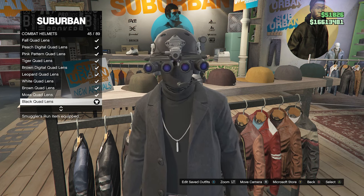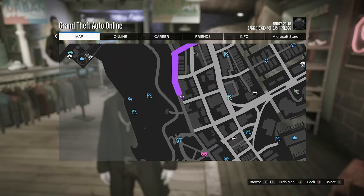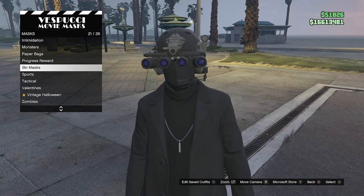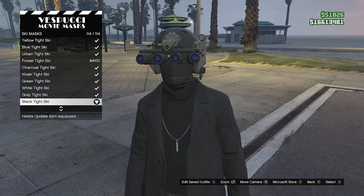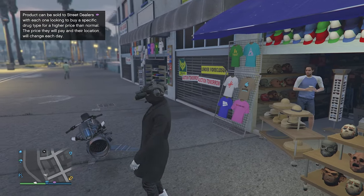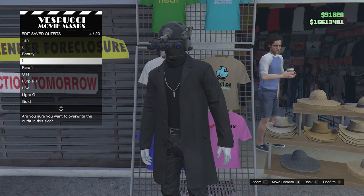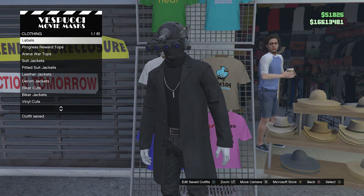When you have the black quad lens equipped, now we're going to get the final head accessory over at the mask store. Walk over to your mask, scroll down to ski mask on slot 21, and equip the black tie ski all the way at the bottom on slot 114. After equipping it, you should see it merged together with your combat helmet — this is what your outfit will look like so far. Go to the tops, hats, or mask, hit edit saved outfits, and save your outfit on any slot that you want.